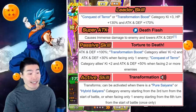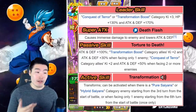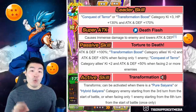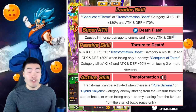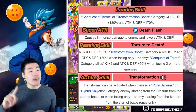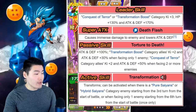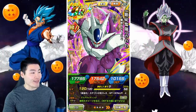He also has an active skill which is a transformation. It can be activated when there is a Pure Saiyans or Hybrid Saiyans category enemy starting from the 3rd turn, or when facing 1 enemy starting from the 6th turn — once only. His links are Strongest Clan in Space, Thirst for Conquest, Big Bad Bosses, Brutal Beatdown, Metamorphosis, Universe's Most Malevolent, and Fierce Battle. Categories are Movie Bosses, Transformation Boost, Wicked Bloodline, and Conquest of Terror. Once he transforms into Final Form Cooler, the art is really sick.